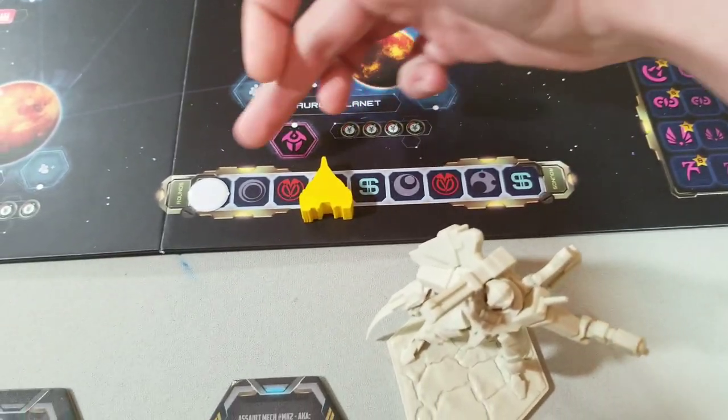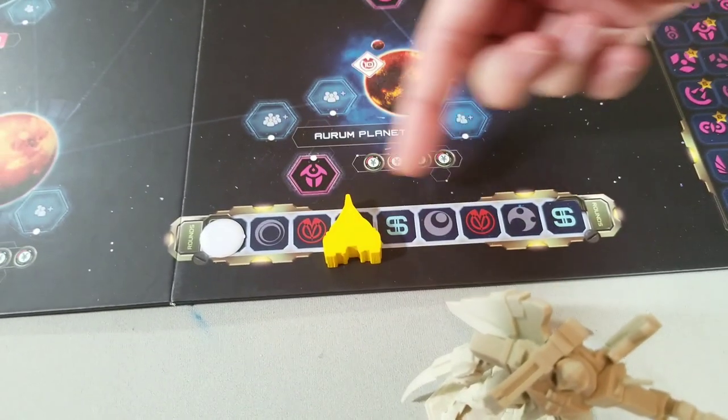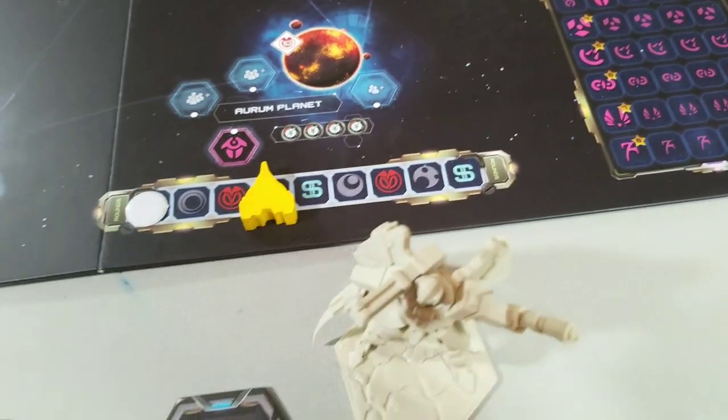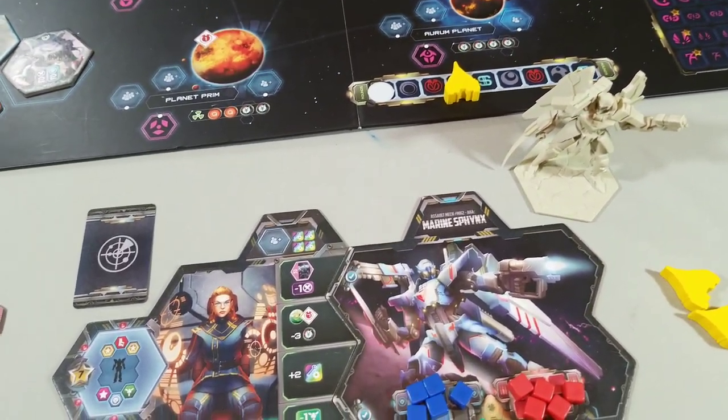The game is played over nine rounds. There are different actions for each round, so at the end of the fourth you'll gain your fourth worker. These are the invasion symbols, which I'll cover in a minute. And anytime you see this money symbol at the end of that round, you have to pay for each of your ships. If you can't, then you will get negative points.